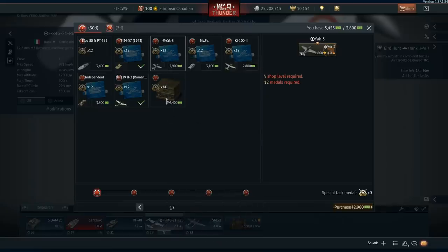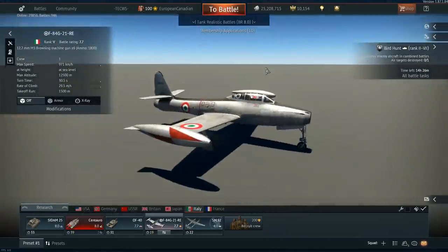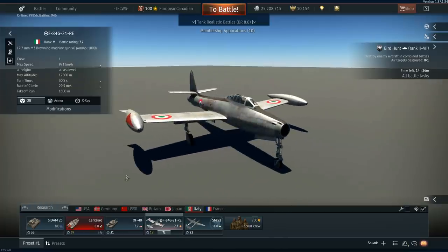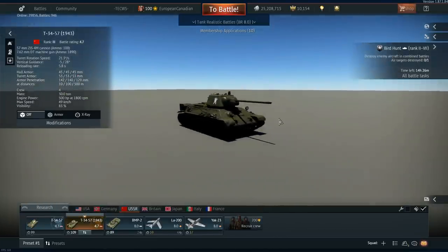The T-34/57 1943 needs to be knocked down in BR. The Nb.Fz. and the Independent are fun but not useful for actual grinding. The HS 129 is great for Silver Lions. The Ki-102 is great but there are too many good aircraft at that BR for Japan — just go play them. So if you're not interested in ships, the Yak-3 is the way to go, and if not the Yak-3, then the duck to get through the Italian tree and print Silver Lions. Anyway, I hope you all have a wonderful day and I'll see you next time.